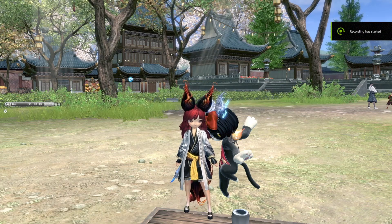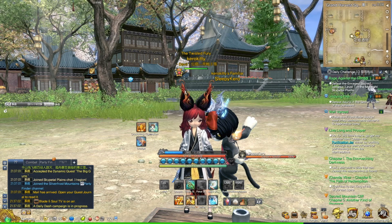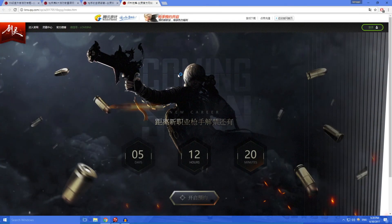Hello again everyone. We've got an update on the Gunner class. So first of all, we launched the game. I click on this and there are new events. We click on the old one, the level 55 event, and this thing will pop up.